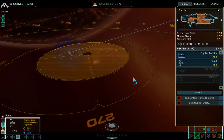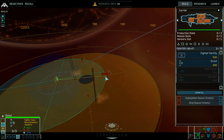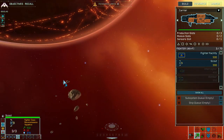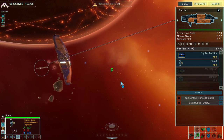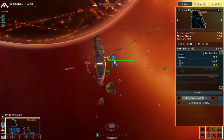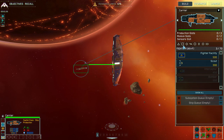Homeworld is set in space and has not only an X and Y axis, but also a Z axis. If you ever loved the part in Star Trek: Wrath of Khan where the Enterprise comes up out of the clouds, you can do that in Homeworld. It is an amazing, beautiful game and truly a classic of the real-time strategy genre.